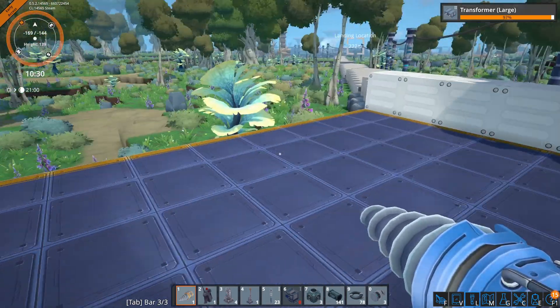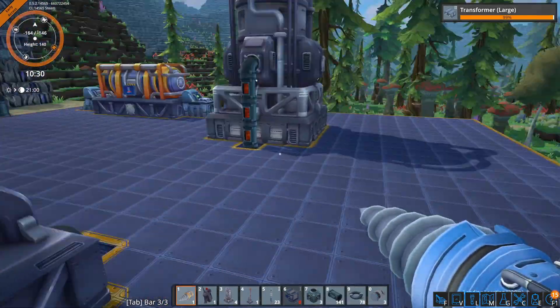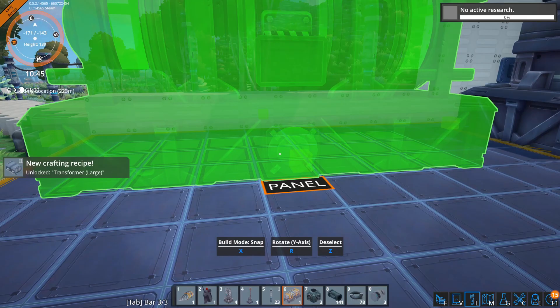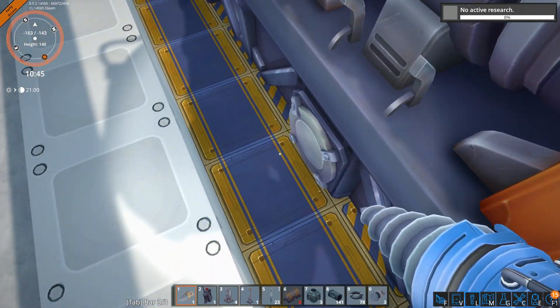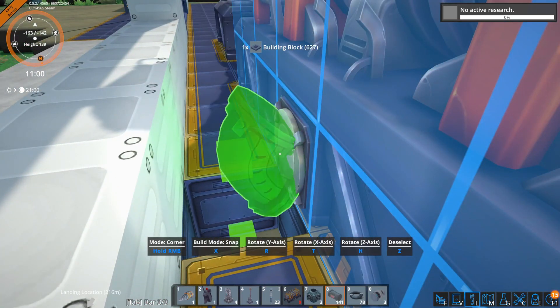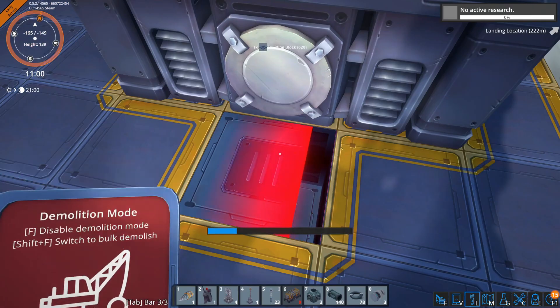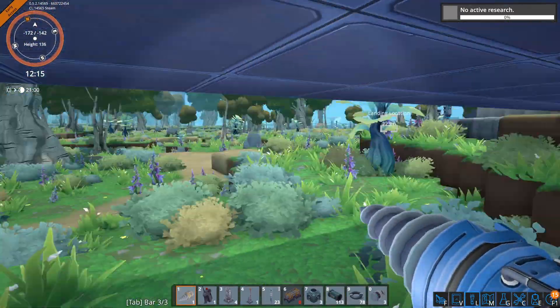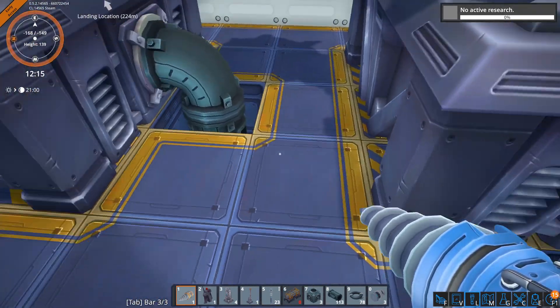We are full up on liquid polymer, which we are going to store somewhere. Maybe we put oil refining over here and chemical processing over here — that would probably be the best idea. I'm going to need another tank. We'll put that there and go like that. There are lots of ports on it — I think they're all in-outs so they don't really matter. But this is going to go down like so, and then line up perfectly. Now we have liquid polymer!